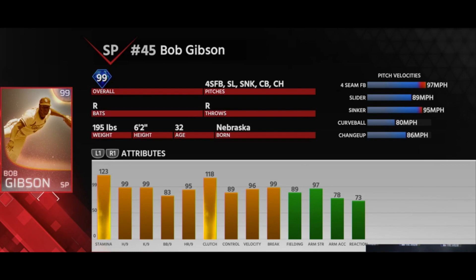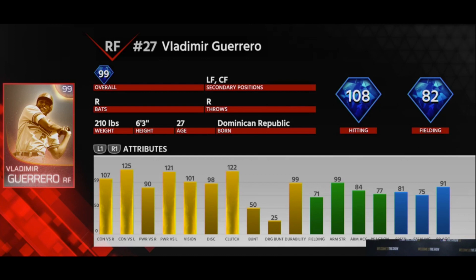The last guy is obviously Vladimir Guerrero. This card looks amazing — ridiculous contact numbers, ridiculous power numbers, and an overall great feeling. Whoever gets a full immortal team first is going to have one crazy team. That pretty much covers it for these Immortal Players, how the rating system works, and how they're going to be obtainable. When the game comes out we'll know exactly what missions and which programs we have to do in order to get the Immortal Players we want.